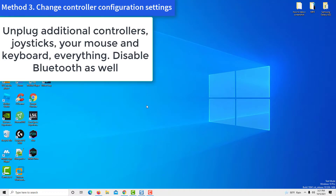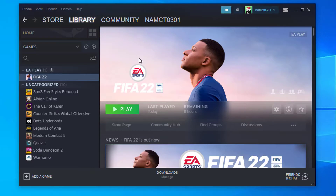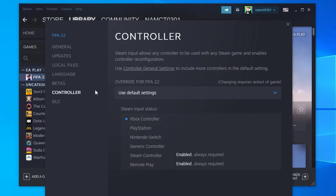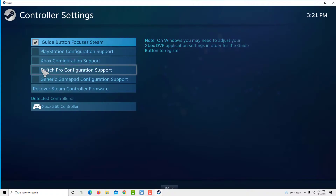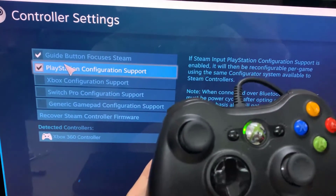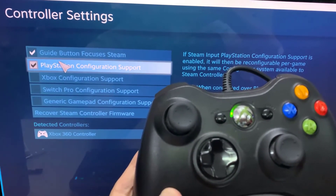Method 3: Change controller configuration settings. If you're playing on Steam, try changing your controller configuration settings. Launch Steam, select FIFA 22, right-click on it and select Settings. Then select Controller and click on Controller General Settings. Select the controller configuration you want to use depending on your controller: Xbox Configuration Support, PlayStation Configuration Support, or Generic Gamepad Configuration Support.